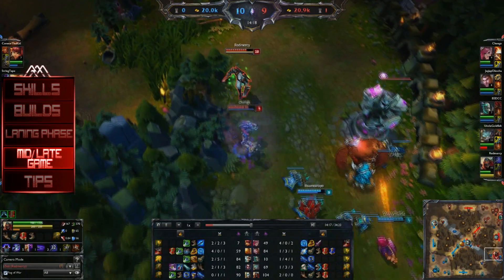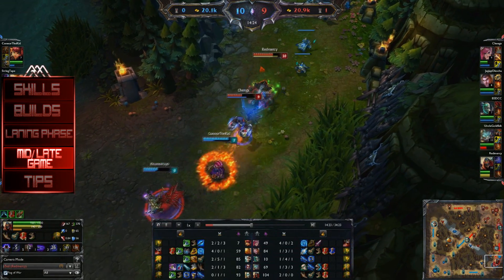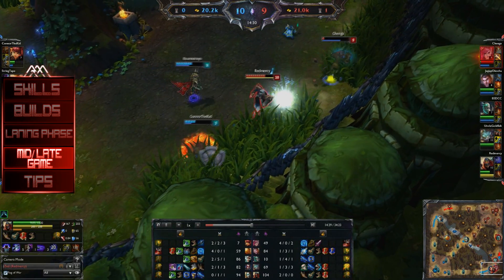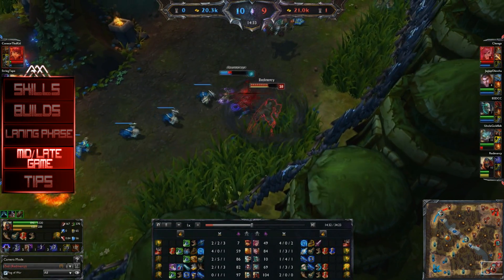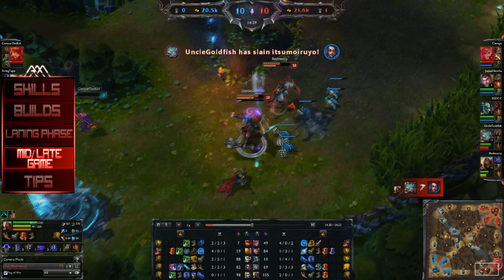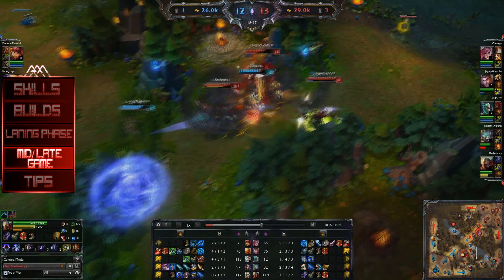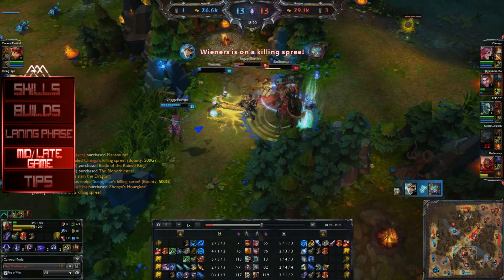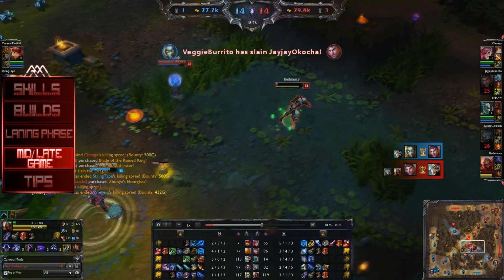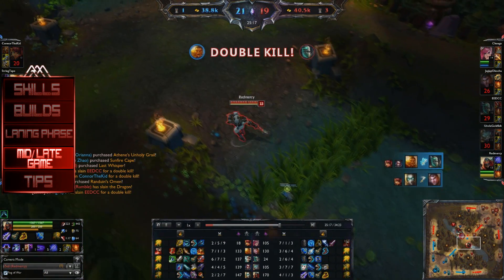Mid to late game is where Zed really begins to shine, especially mid game. Your goal is to get to the stage of being able to 1v1 anyone on the team. Because of this, Zed is one of the best split pushers in the game — he can clear waves fast, take down turrets fast, and should be able to 1v1 almost anyone. It's very important to have at least your Blade of the Ruined King and Brutalizer before you start split pushing. You can always roam to bot or top, or help your jungler in a sticky situation, getting pickoffs along the way.